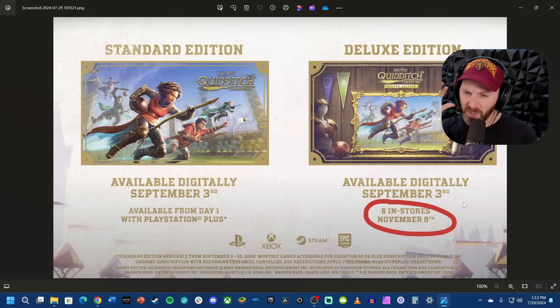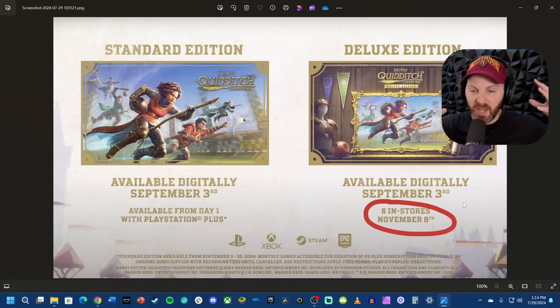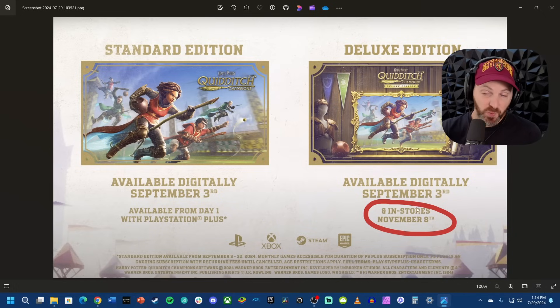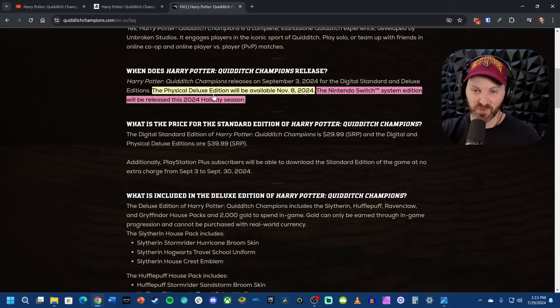I don't understand it, guys. A lot of people have gone digital only, but there are still a huge number of players who will only want the physical version, which means you're going to be splitting the player base — you're not going to have that huge influx of players at launch, but spread them out over a couple of months. Instead of everyone getting it September 3rd, November 8th is when you'll have to wait if you want a physical copy. And if you're a Nintendo Switch owner thinking that's when you'll get the Switch version — that is not the case. The physical deluxe edition will be available November 8th, but the Nintendo Switch system edition will be released in the 2024 holiday season, so it isn't necessarily releasing on November 8th.